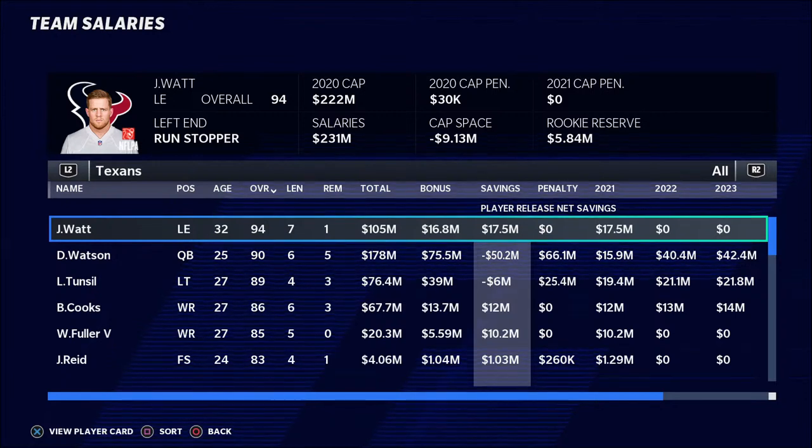There are some options that are not available to us as managers of a franchise in Madden. We can't restructure contracts and things like that unless you go in and have commissioner powers to edit those things. There are only certain ways that you can get rid of cap space, and that is by removing players that have bad contracts from your team. First and foremost, there is a column here that is going to tell you everything you need, which is the savings column — a very handy tool to have.